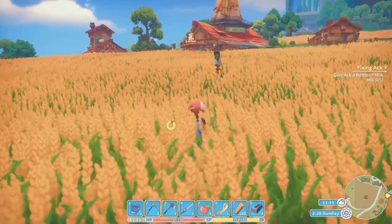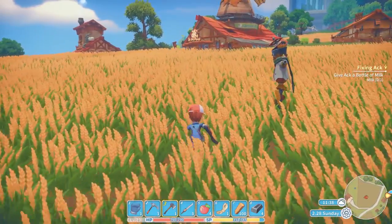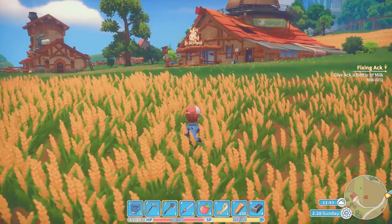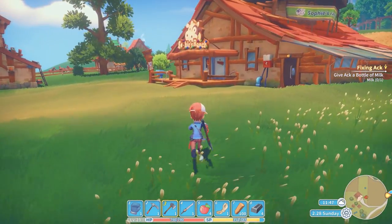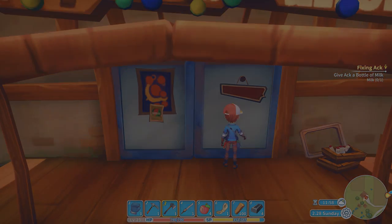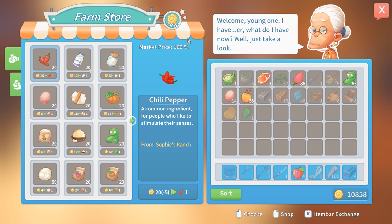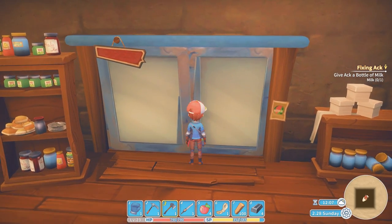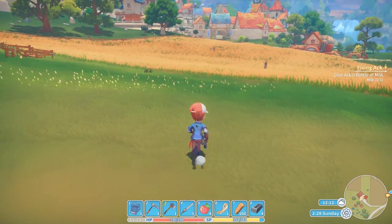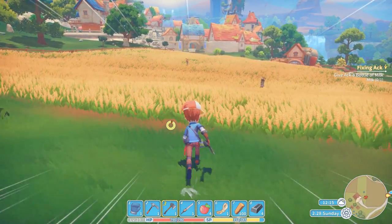Now if you find yourself with a surplus of items and you can't craft them into anything better, you can sell them to the different merchants throughout the town. There are several - the closest one being Sophie's Ranch, which is right across from your workshop. Keep in mind that every merchant sells different things appropriate with what type of store it is. Always keep your eye on the market price - you want to buy when it's low and sell when it's high. If the prices are bad, just don't sell that day. They usually reset within a few days.